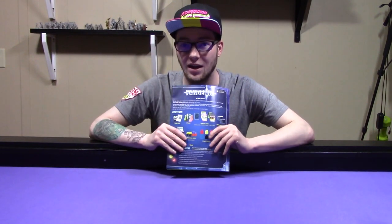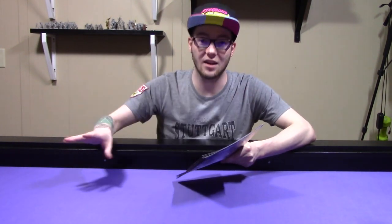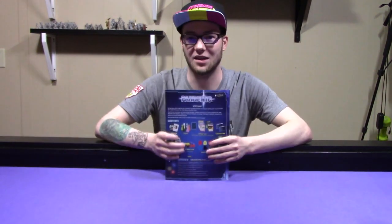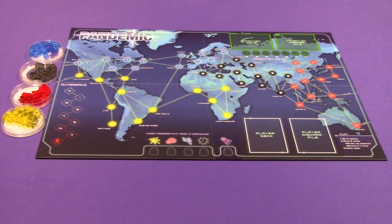We're going to go ahead and get started with how to set up the board with the base game and all three expansions. The first step is to set out the base board and the four different colored cubes. If you have all the expansions, you will have these petri dishes; if not, you'll just have the regular tokens. You'll set out the four different colored cubes and the board.